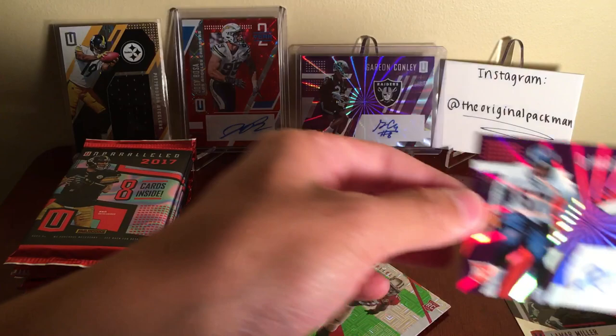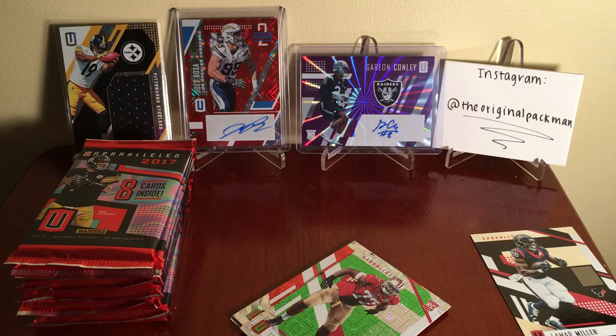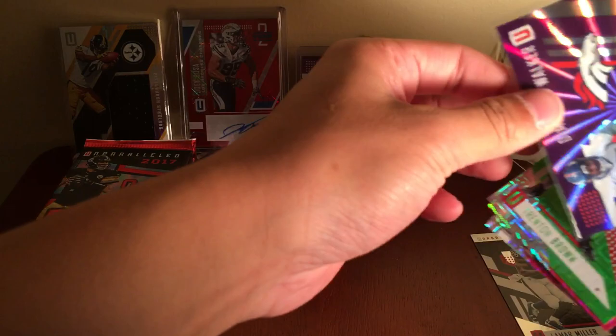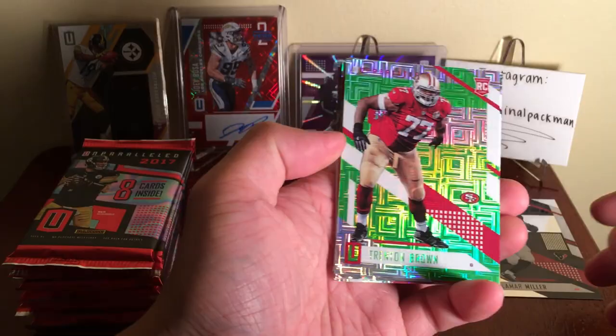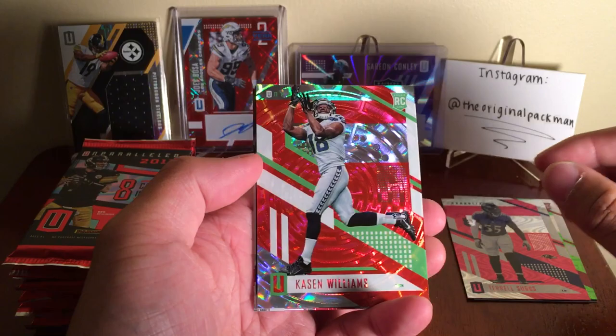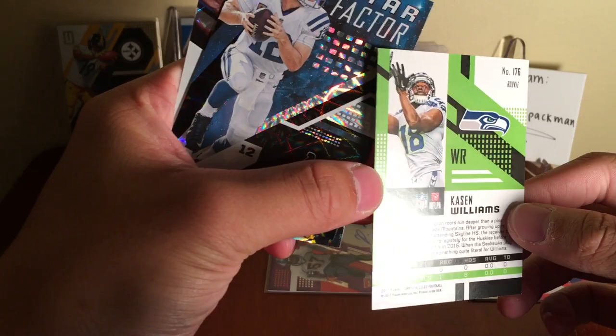Auto of him — second rounder, I want to say. Let me get a sleeve out for that. So this is the Rainbow Spokes — I guess that's what they call it, all these little fruity names. We got Trenton Brown — he's not a rookie I don't think. Terrell Suggs. Numbers are on the back now — they were tough to see last year because they mixed with all the shiny stuff. Kacen Williams rookie, this one is numbered: 12 of 15, so that's a short print.